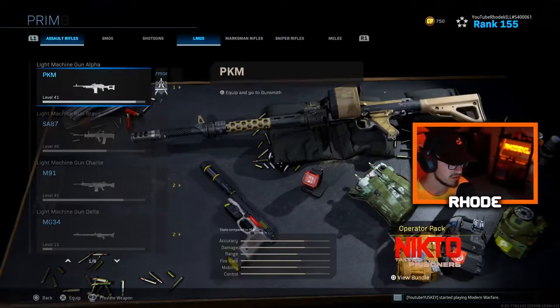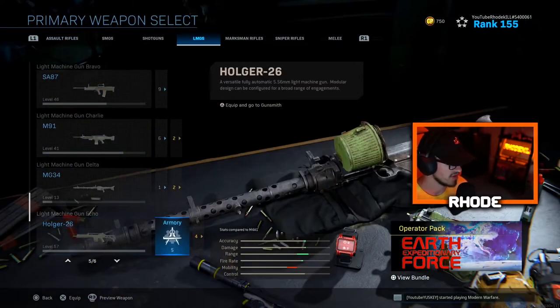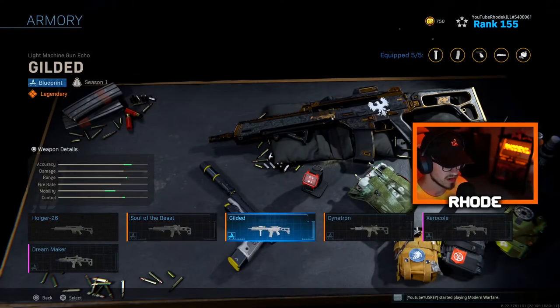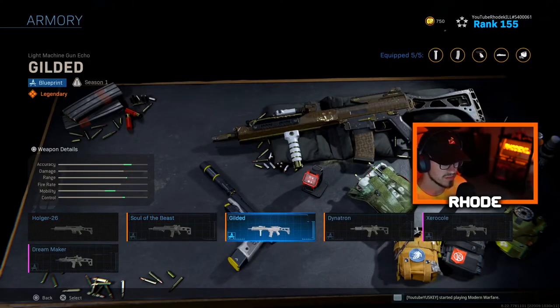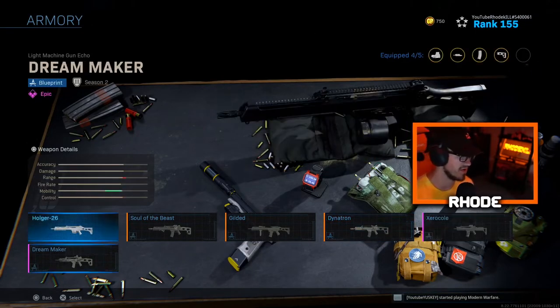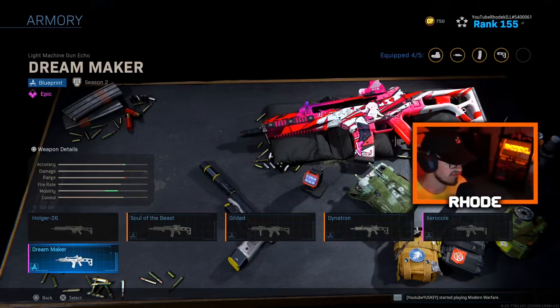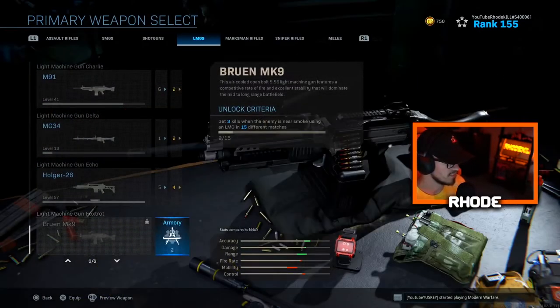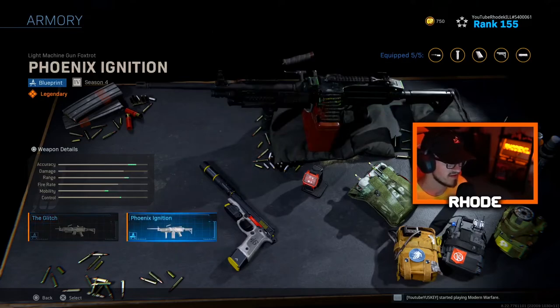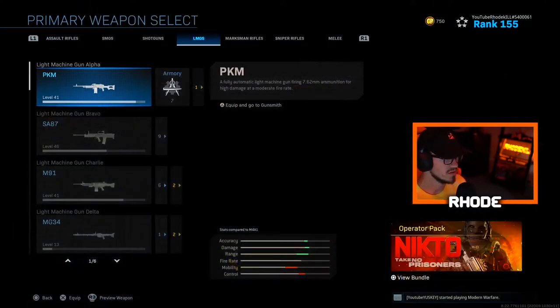MG34 — just one blueprint, the Blowtorch. Holger — Soul of the Beast which is clean, Gilded Beast, Dinatron — these are clean — and the Dream Maker which is my favorite for that gun. Bruen — I don't have the base weapon unlocked but I have the Glitch and Phoenix Ignition blueprints.